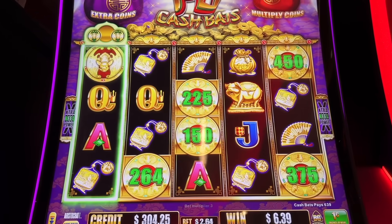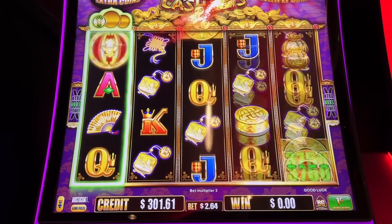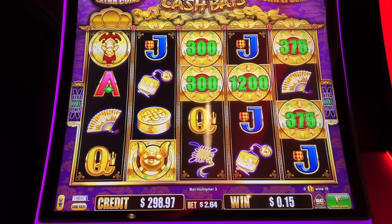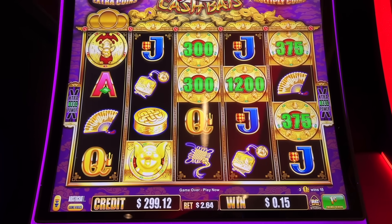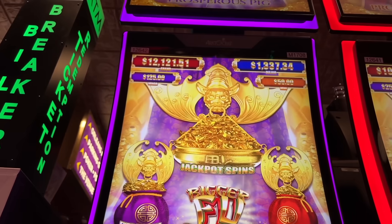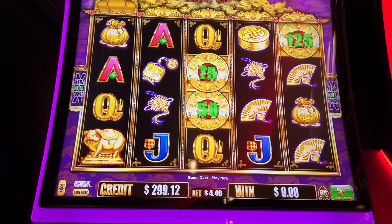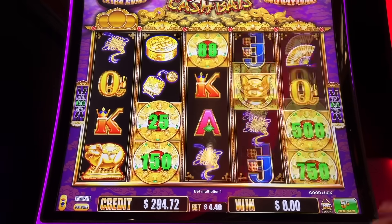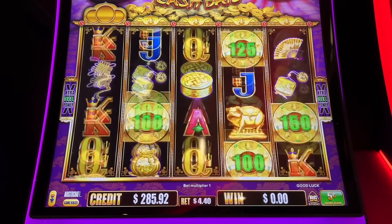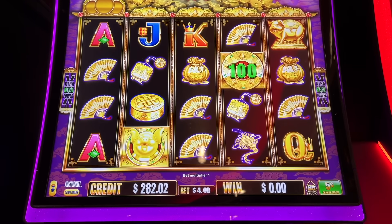Nope. So I have two more spins — I'm not going to leave until I'm done. It's probably hot, you know — let's continue. Let's bump it up to 5 cents. And now the minor is 125, mini 50. I'll do the 440 bets. I am pushing it. Fans!